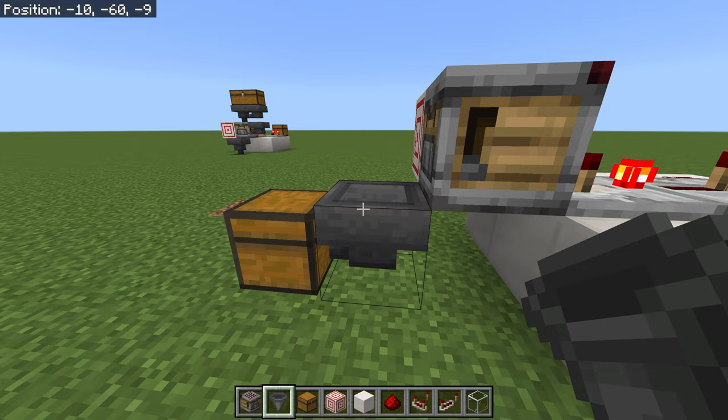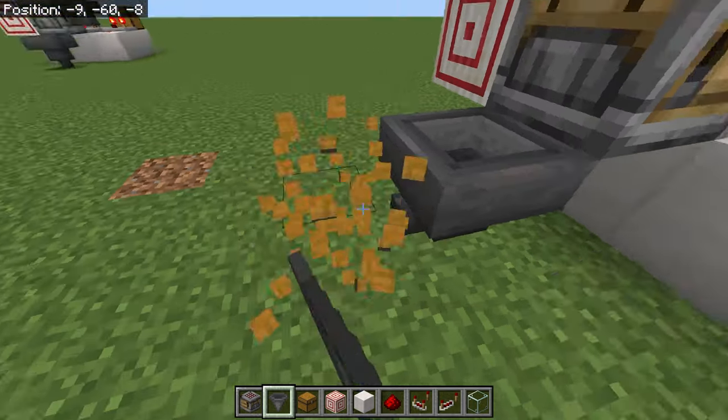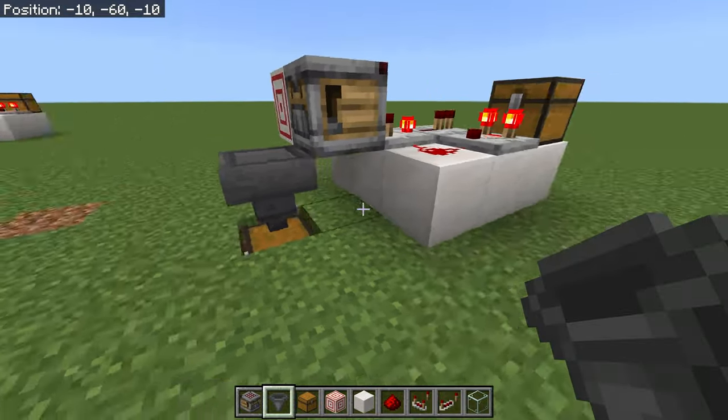When the crafter spits out the item, it gets pulled straight into this hopper which then feeds into the chest. You can either do it this way, or put it one block down with the hopper on top, which makes it one block shorter.